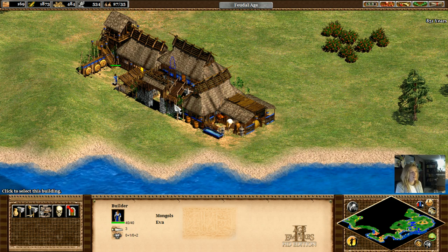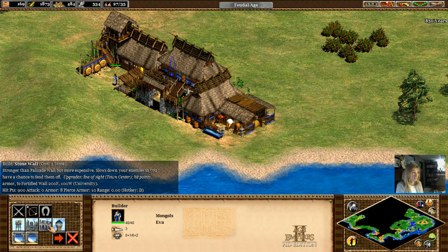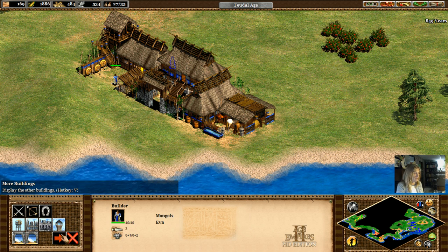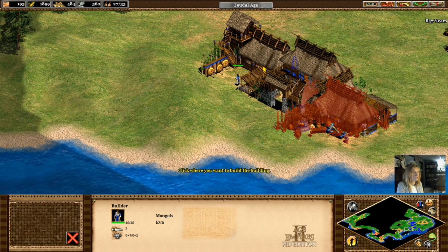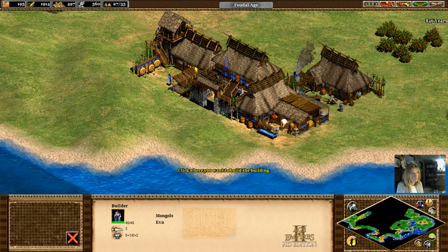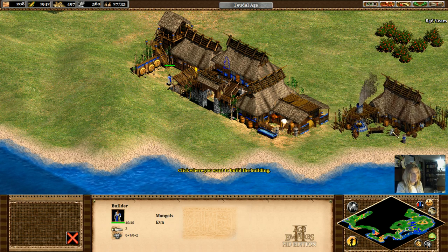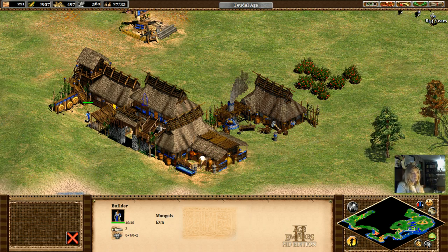I think that is a villager who is slacking a little bit. What do we need? A market. Blacksmith — that is great for doing all kinds of awesome research. And I think the blacksmith should be very, very close to the stables, right? You just bring your horses over there.